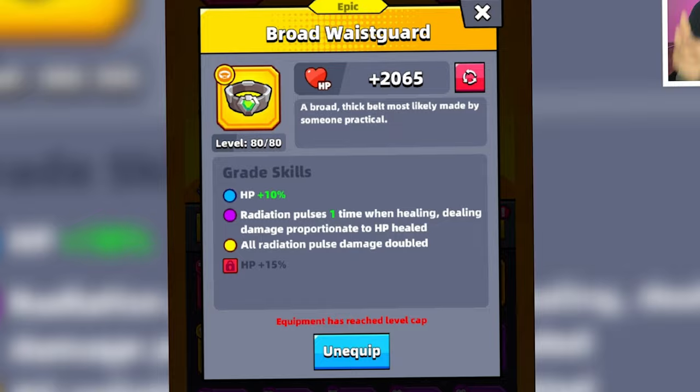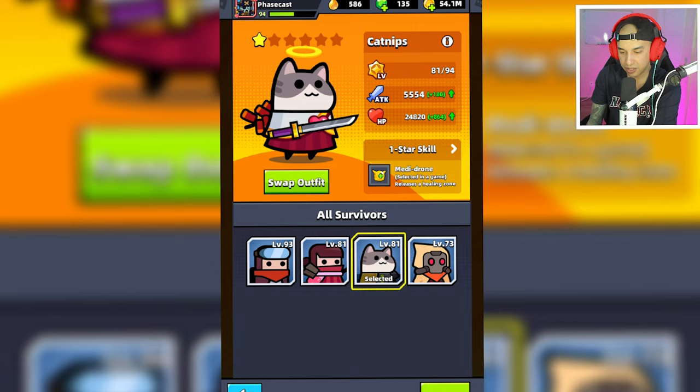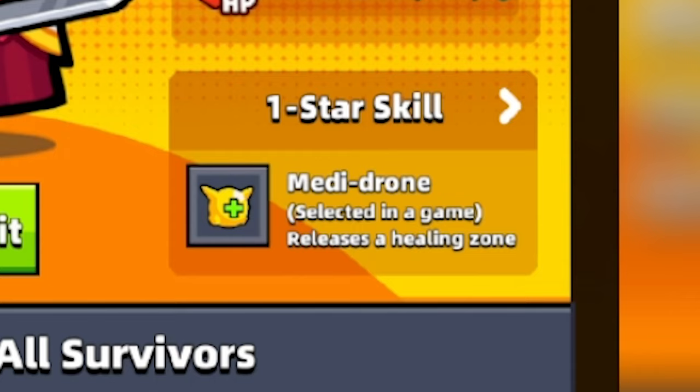Here we go. We have Catnip and we have equipped the Broad Waste Guard. As you see, it has two skills: Radiation Pulse is one time when healing, dealing damage proportionate to HP healed, and all Radiation Pulse damage doubled.